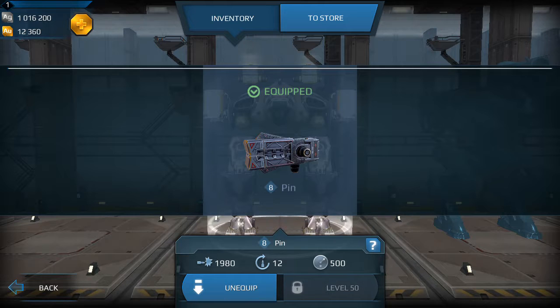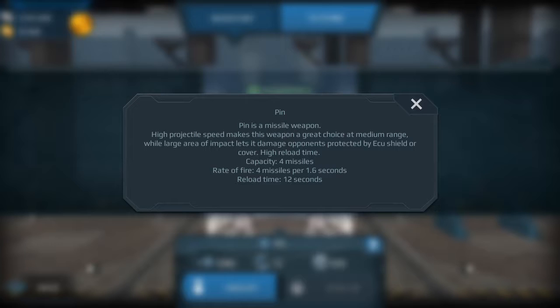So you can see at level 8 it does a significant amount of damage now. A lot of us like to run the Pin and Tumula combination because it's such a devastating weapon, and we're going to see how differently that performs now versus the way it did before.